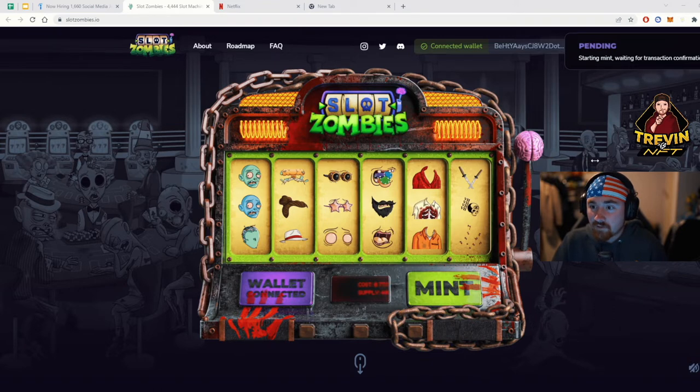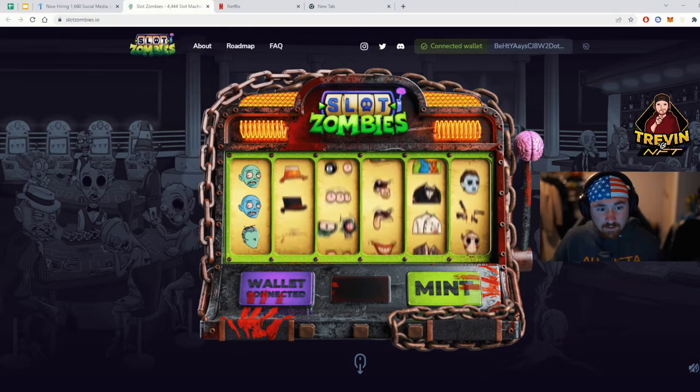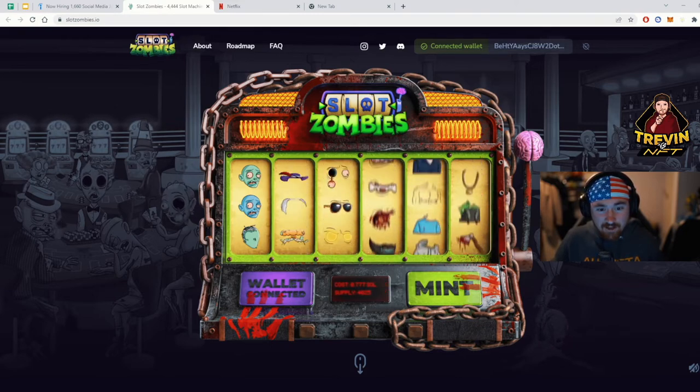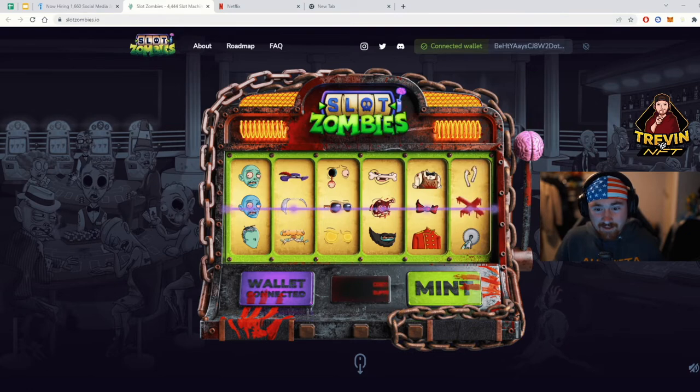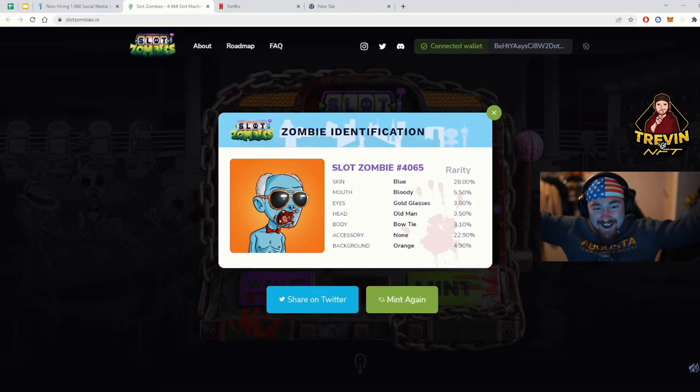I just hit it — it's confirming right now, it's going to be 0.78 SOL. I just hit 'Start Mint,' waiting for verification. Now we're going to hit 'Mint' and I should get my zombie. Here we go — no idea what I got but that looks cool. Oh my gosh, that's awesome!